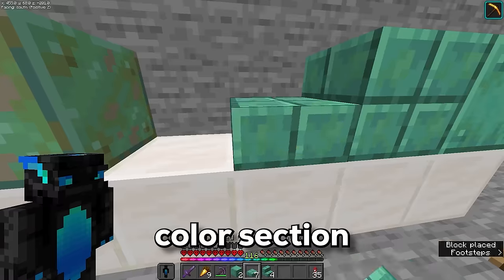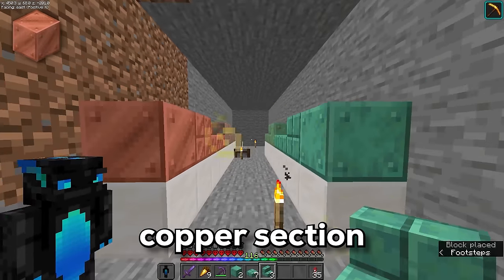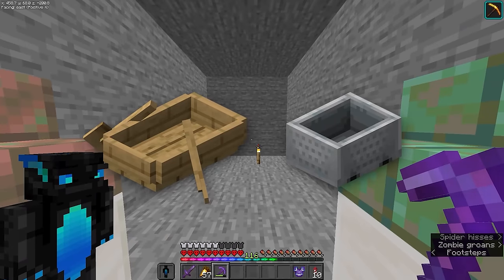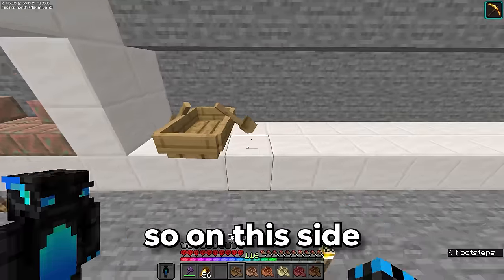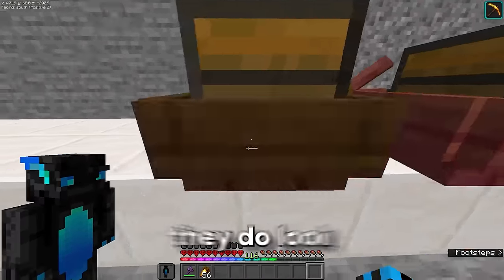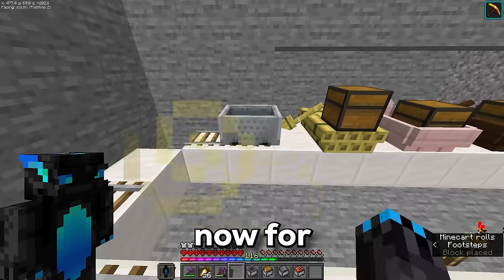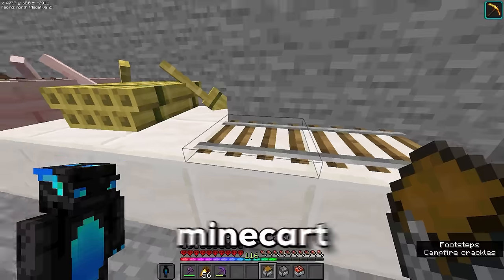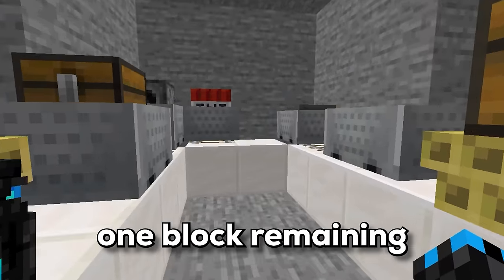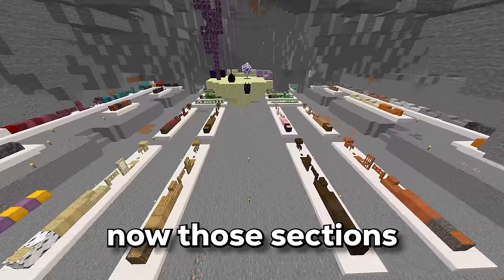Surely by now the copper has changed colour — which means along with the colour section we can also tick off the copper section. Because this space is quite small I could fit in the boats and minecarts. On one side I'll place boats, on the other, boats with chests. Then the minecart, minecart with hopper, minecart with chest, furnace minecart, and TNT minecart. We've got one block remaining, so I'm going to place down a cake.